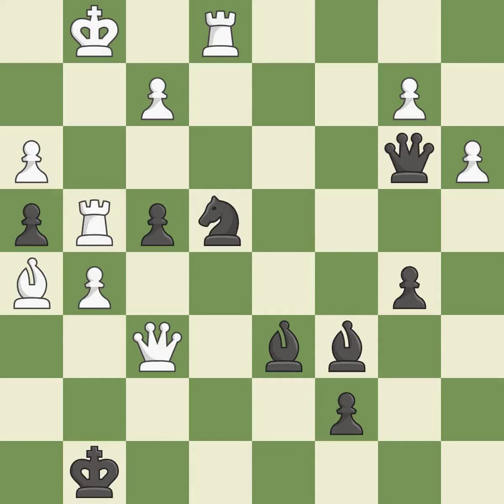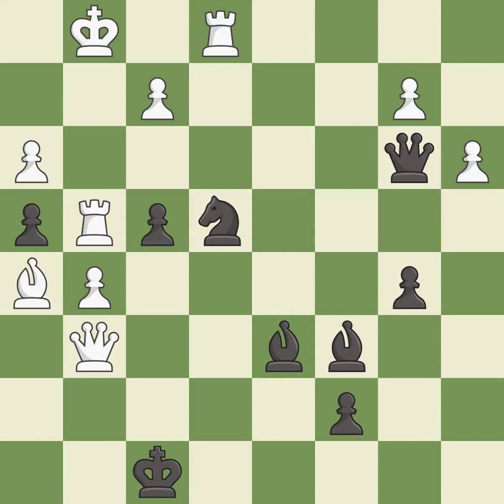This wins time by threatening a queen and forcing it to move away — it is excellent. This wins a queen — it is best. This evades the check from the queen — it is best.